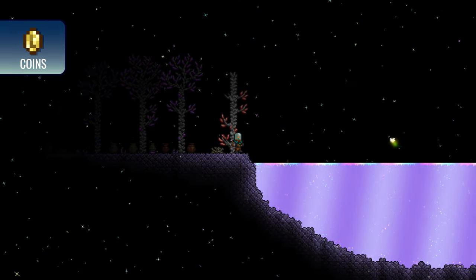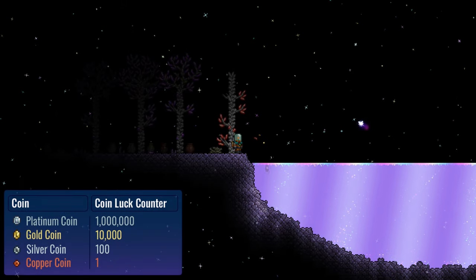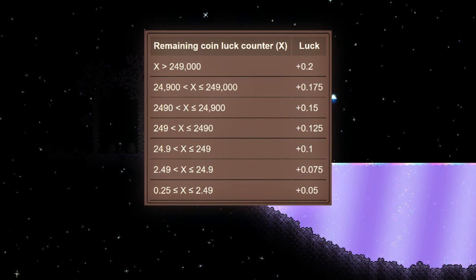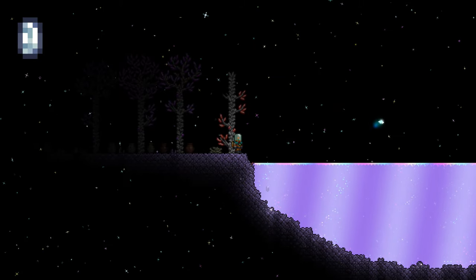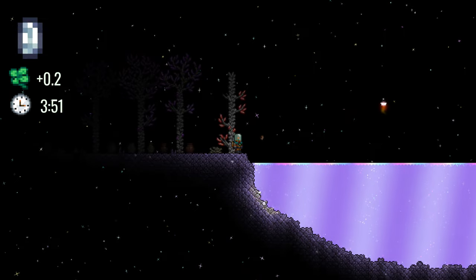Throwing coins into the shimmer can also boost your luck by up to 0.2. Each coin has its own value, and when thrown into the shimmer, they increase the player's coin luck counter. Throwing a platinum coin fully charges the coin luck counter and grants the maximum luck boost of 0.2 for 3 minutes and 51 seconds.